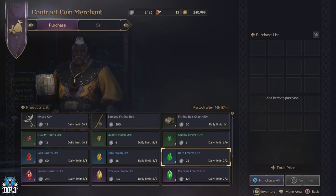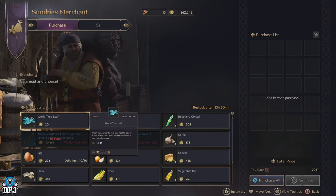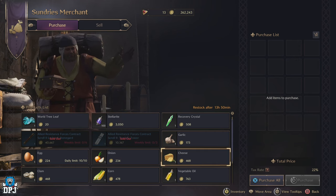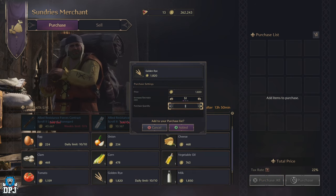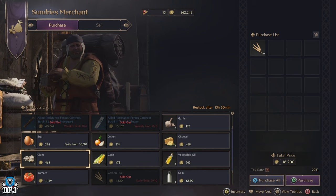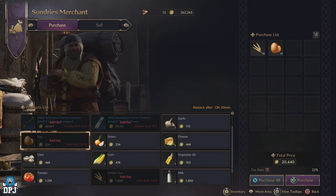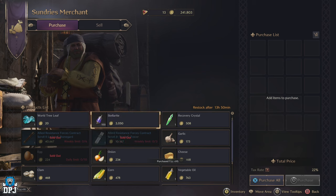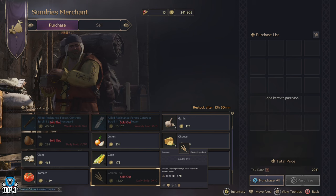Next up: cooking. Cooking isn't considered a daily chore exactly, but certain items you can only buy in limited quantities each day. Coming to the sundry's merchant, certain foods and ingredients have a daily purchase limit. These only cost gold, so stack them up even if you aren't cooking yet. Cooking is massively important — the things you can cook and craft will buff you, especially during end game, so definitely invest time in it.